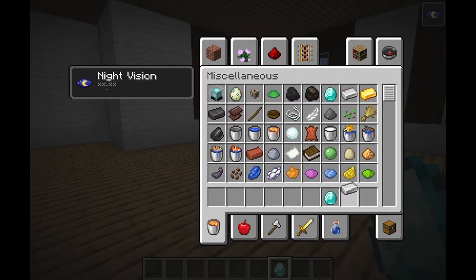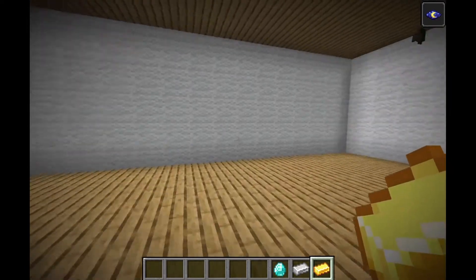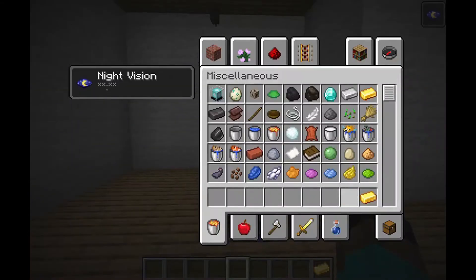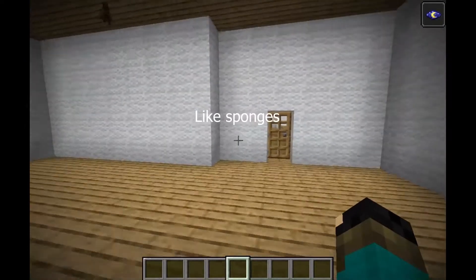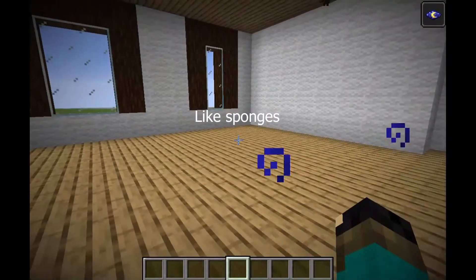Something like diamonds, iron, and gold — you can keep these for yourself. If they're very expensive or rare items, you can keep them. But everyone will share the same basic storage.